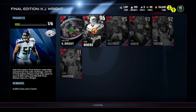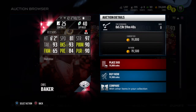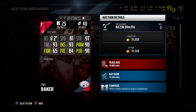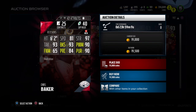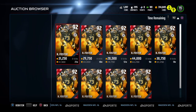Moving on - defensive tackle Chris Baker, going for about 19k already. He has 84 play recognition, 97 strength, 81 speed which is nice. But he only has 90 power move - I'd love to see that go up to 93 or 94. However, he has 93 block shed and 90 pursuit, so he's definitely going to be one of those guys who can get to the quarterback and blow up runs. Good price - I should have picked him up right then, but I'm not sure I'm doing the whole set just yet.